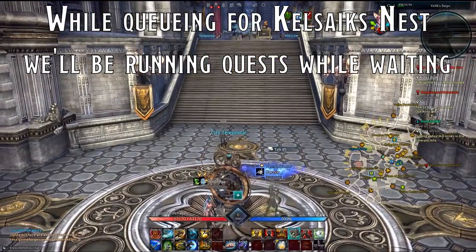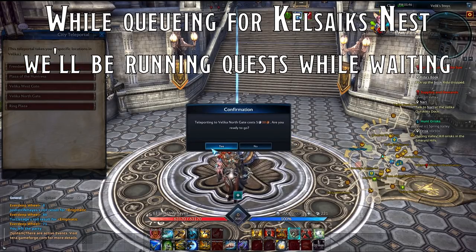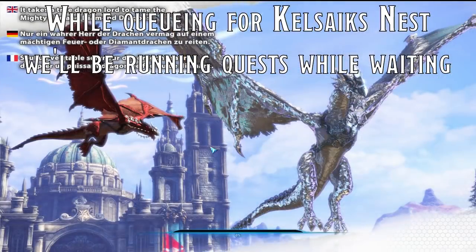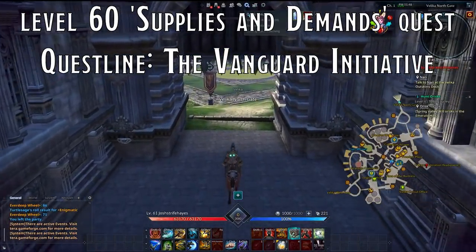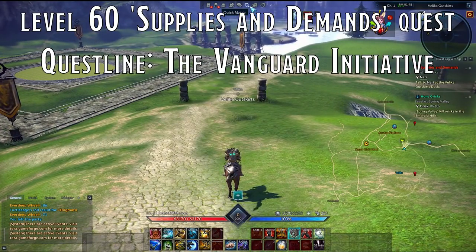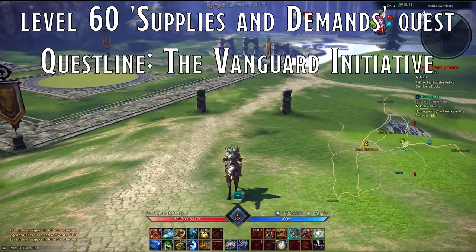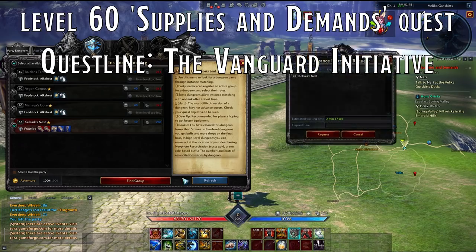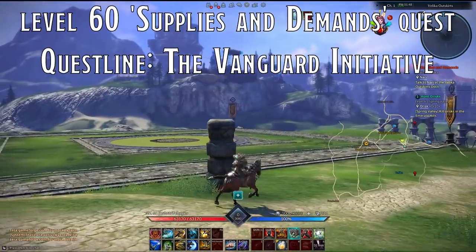While doing this, we'll also return to quests. The level 60 questline will unlock as soon as you hit 60 — you can forget all previous questlines and focus on this one. For my brawler, the quest is called Supplies and Demands and is the start of the Vanguard Initiative questline. Use the various transport options available to you — teleports, pegasus flight paths, or your main recall spell — to travel there and begin following this questline.